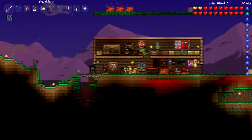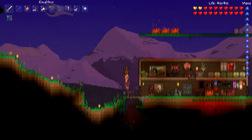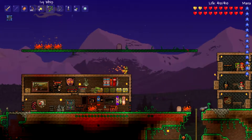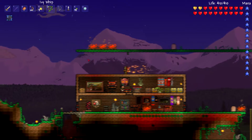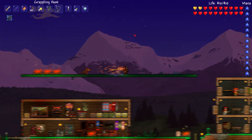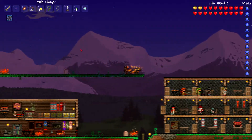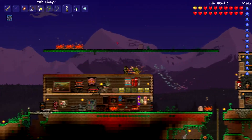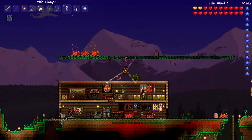Hey guys, it's an unexpected video here to quickly show off a new grappling hook that I just found. It was in the spider biome underground in a chest. It's called the Web Slinger, and it has eight different points that I can connect, so you can shoot it eight times.